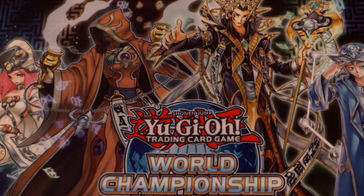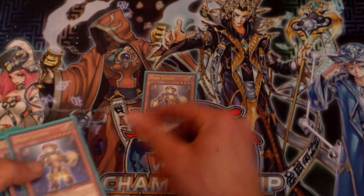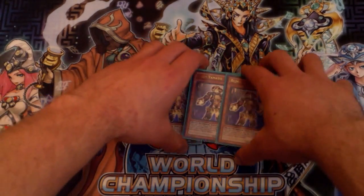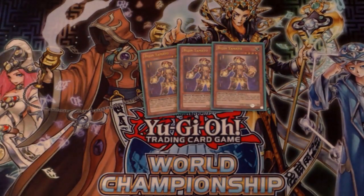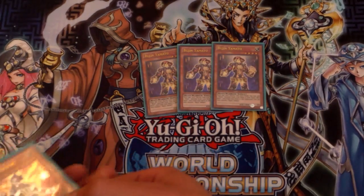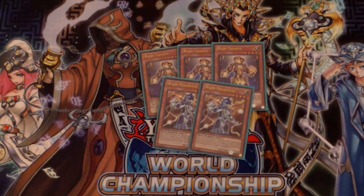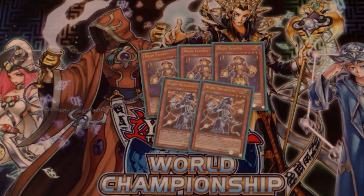To start the monsters off, you got three Yamato — searcher of the deck, obviously the main card, always three, never any less. Really good, searches anything, dumps everything. For the second Bujin monster you run Bujin Mikazuchi — he's really good, special summons himself upon a Bujin monster you control being destroyed and sent to the graveyard, and also searches your Bujin spell and trap cards.